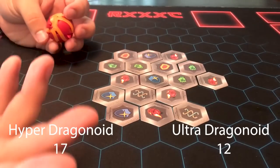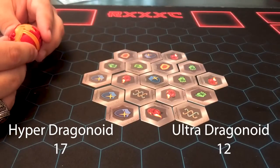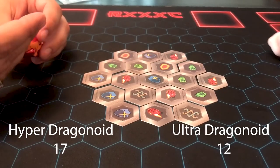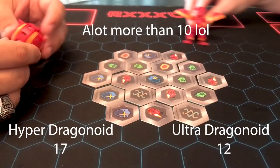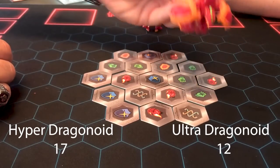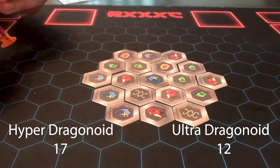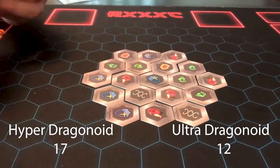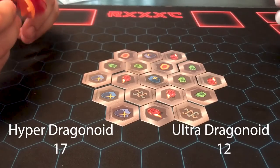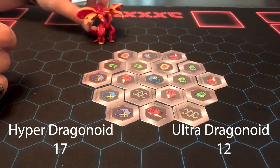Alright, cool. So that kind of concludes our test. It's not incredibly different, but I think the long-term test — the tin that we did — definitely proves that this one is a lot better. This one is a lot better at picking up cores, and the least you can say is that it would be more reliable than old Dragonoid Ultra. So when these come out, guys, make sure you pick one up.